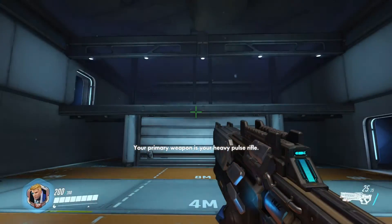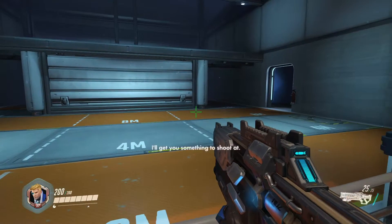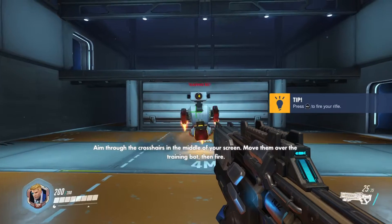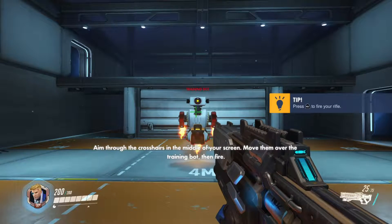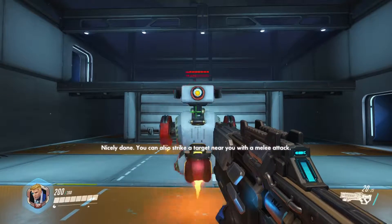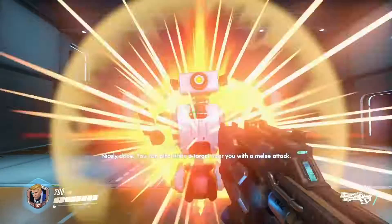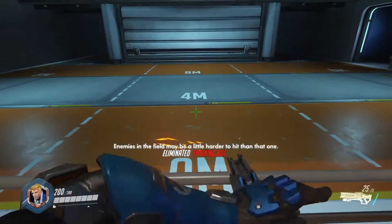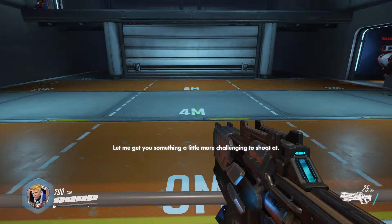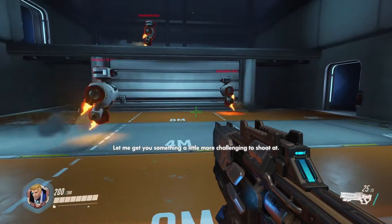Your primary weapon is your heavy pulse rifle. I'll get you something to shoot at. Aim through the crosshairs in the middle of your screen. Move them over the training bot, then fire. Nicely done. You can also strike a target near you.